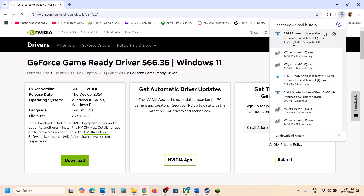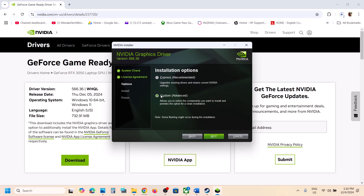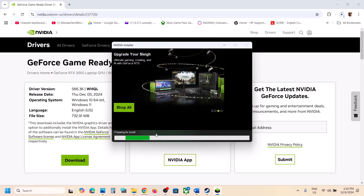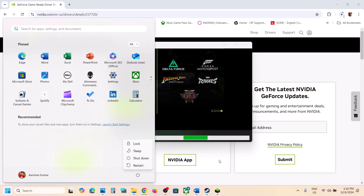Click View, then click Download. Once the download is complete, run the exe file, click Yes to allow, then click OK. On the next screen, click Agree and Continue, select the Custom option, click Next, and put a check on the box that says 'Perform a clean installation.' Then click Next and let the installation complete.